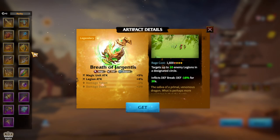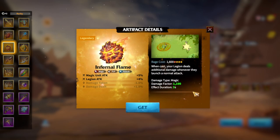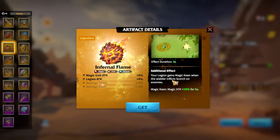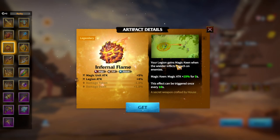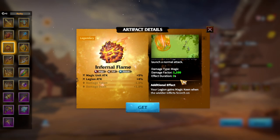In terms of Exclusive ones, we need to speak about Infernal Flame, the exclusive artifact for Lilia. Magic unit attack and Legion attack are the best stats for Mage players. Why is it exclusive for Lilia? Lilia is played around Scorch — that's the main style of Lilia gameplay — and the additional effect gives your Legion Magic Kin when the Wilder inflicts Scorch on enemies: Magic unit attack plus 15% for 5 seconds, triggered once every 10 seconds. The synergy is easy to understand: Lilia is a Scorch user, and Infernal Flame gives Kin whenever you apply Scorch, so everything aligns perfectly.